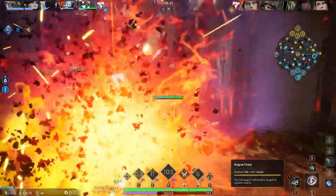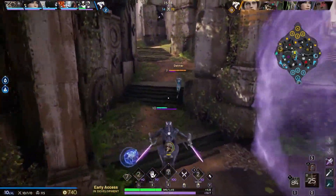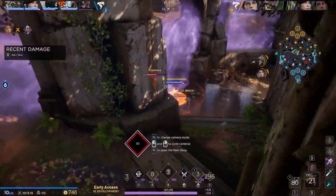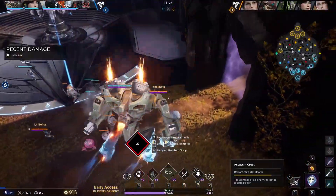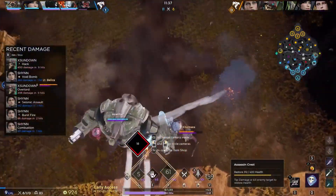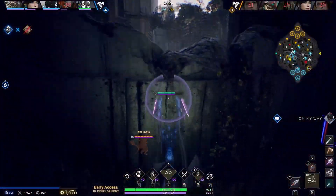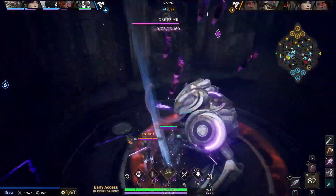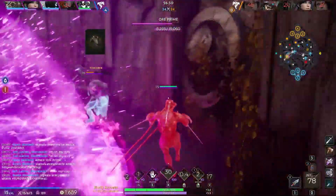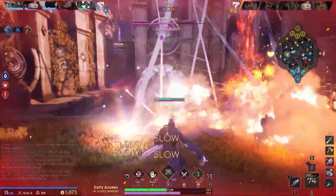A couple more notable moments in this early access match are the abilities from Decker, Howitzer's ultimate, and Chimera. In this part of the match I found it funny seeing Akai miss his ultimate — since it's no longer a lock-on ability but instead an AoE. You can potentially stun multiple targets, but the fair trade-off in my opinion is that it can actually miss.